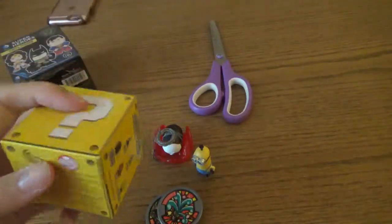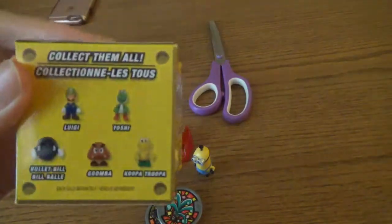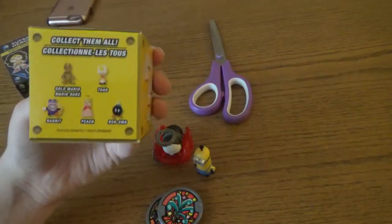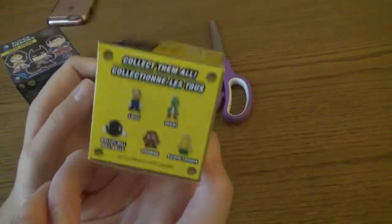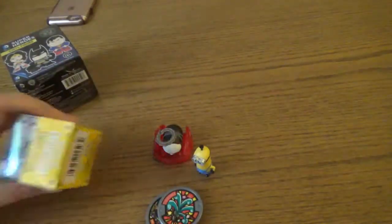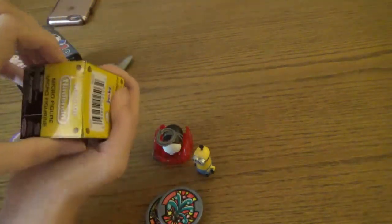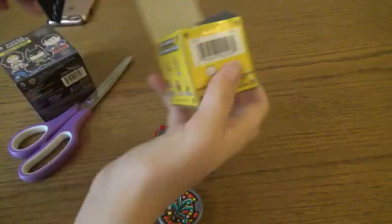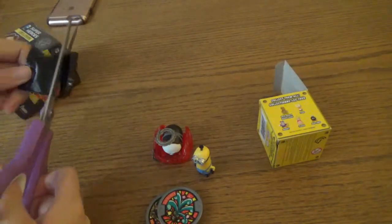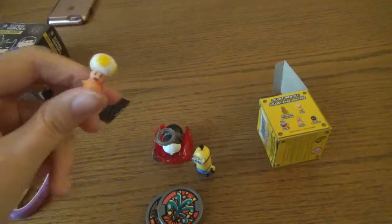Moving on to the World of Nintendo microfigure. You can get these ones or these ones, and these ones I haven't done yet so I'm not super picky — I'd like any of them. The only one I don't really care to have is Nabbit. Of course now that I've said it I'll probably get Nabbit, because that's how things work. I open it up — it's in a black bag, feels very small. And it is Toad! Yes! I love Toad, so that is a good one for me.